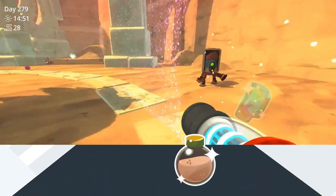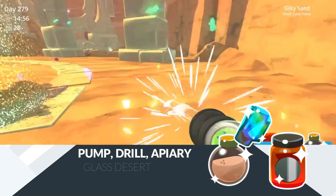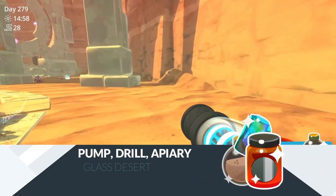Silky sand, glass shards, and pepper jam can be obtained at the glass desert using pumps, drills, and prairies respectively.